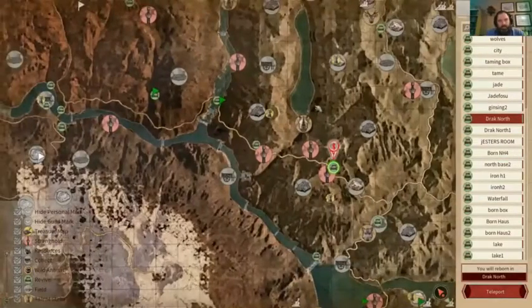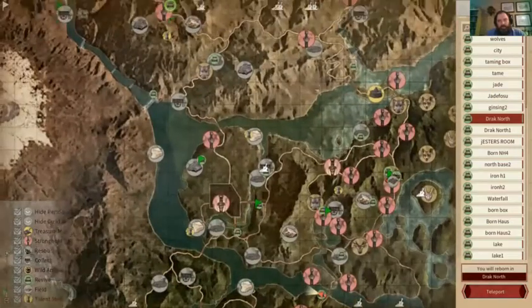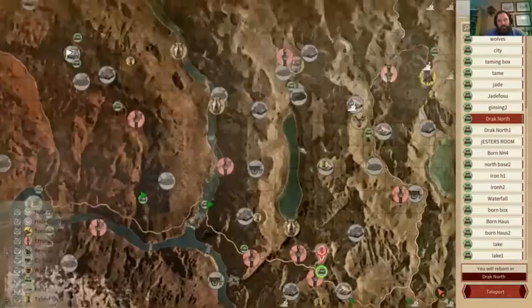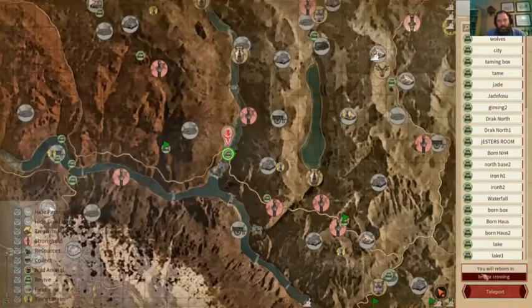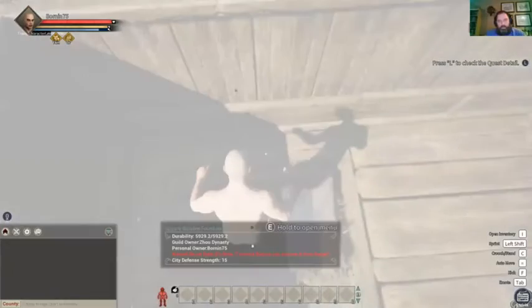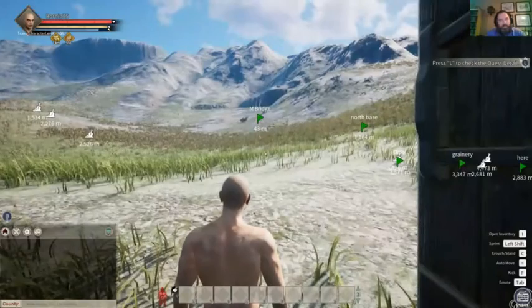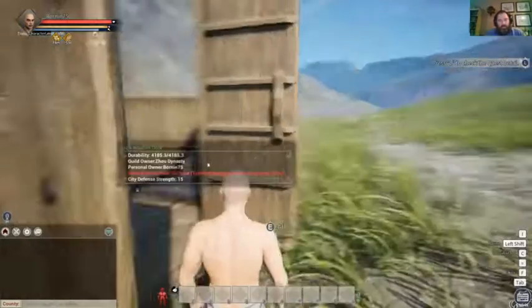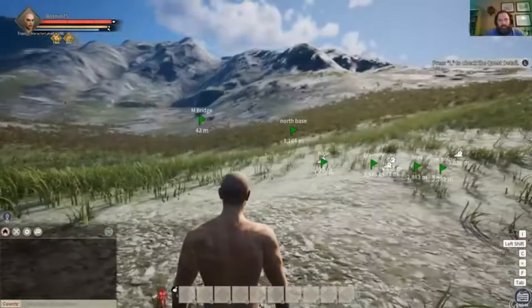Next place we'll go - here's the starting island, we'll go up and over a little bit and we will find some honeysuckle. Sometimes it takes a minute for the scenery to render in, so we'll just stand here.